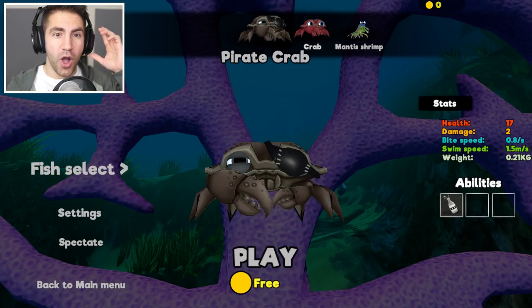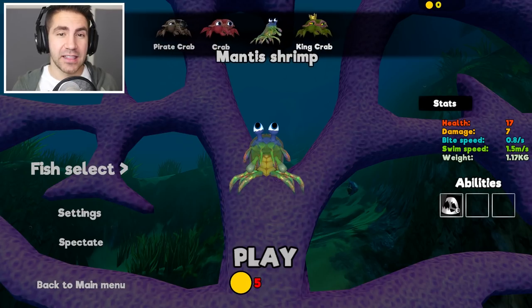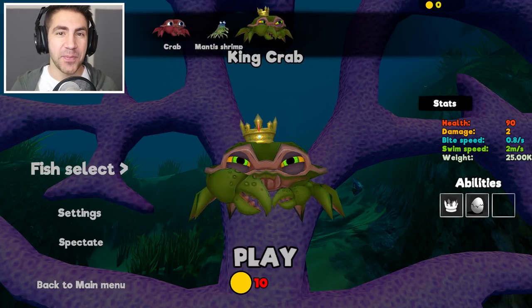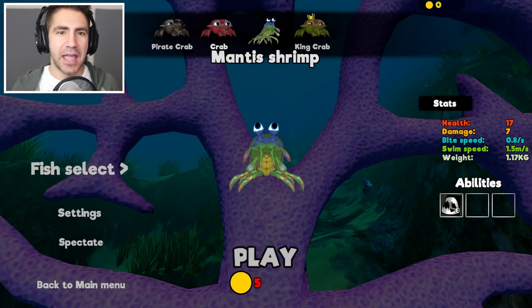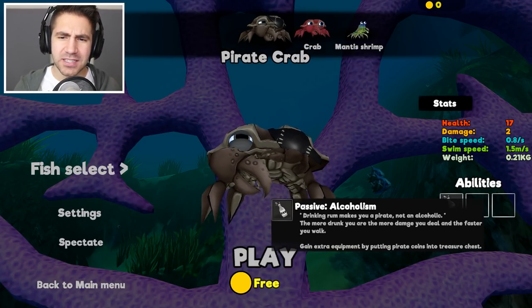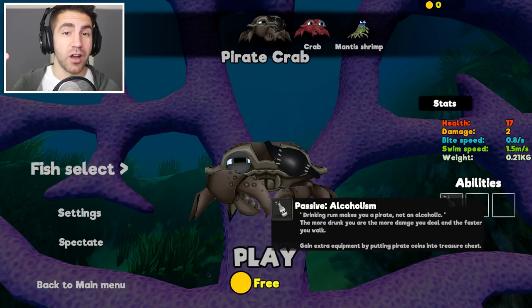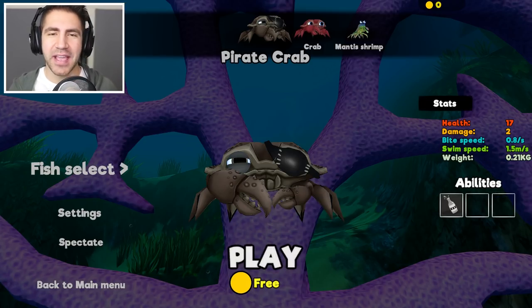The thing is, the pirate crab is a little bit weaker than some of the other fish until he gets the sword. I think we might be able to have the sword though, because look at this - this mantis shrimp does seven damage, regular crab is four damage, and we're only doing two. So the more damage we deal and the faster we walk, we drink some elixir and we get faster.